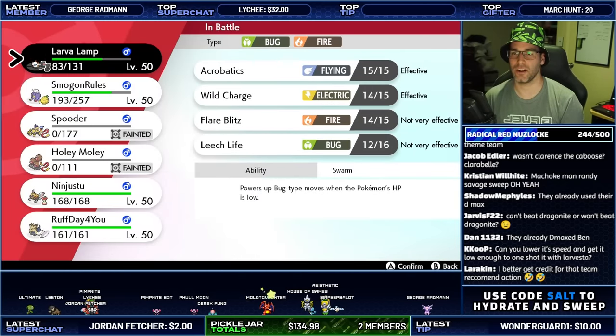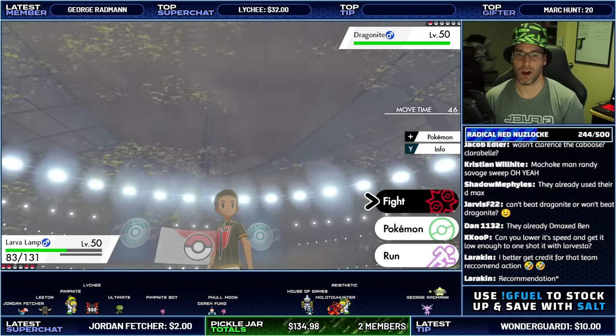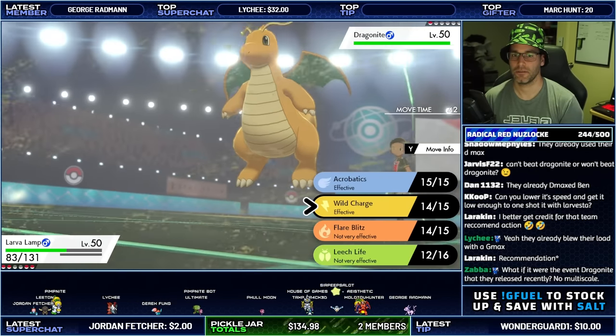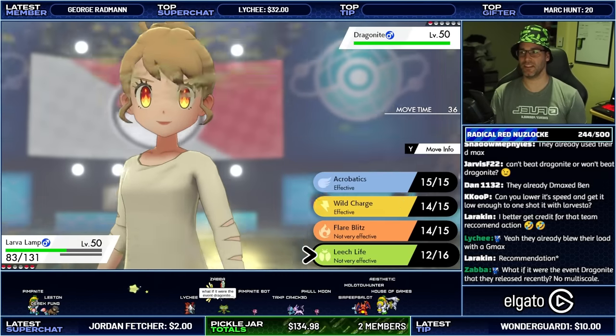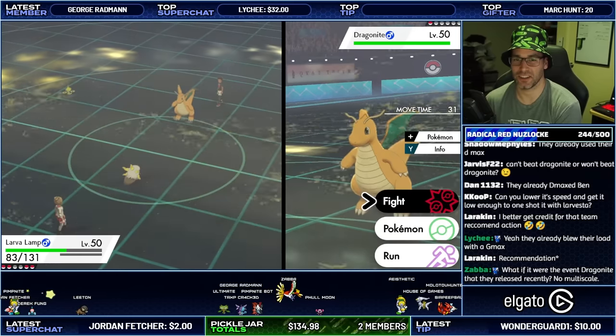Acrobatics is really only there for Airstream. My most powerful move right now is Wild Charge. I could go Leech Life then Wild Charge — I don't really know what to do here. This is a really bad matchup. I think I'm going to lose here.